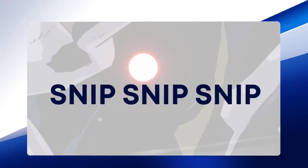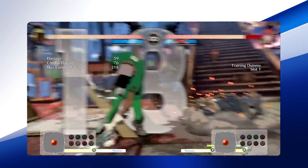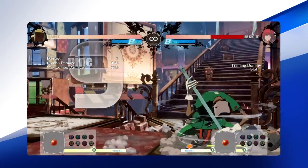Faust's command grab, also known as Snip Snip Snip, can catch opponents off guard and give them an afro to die for. Knocking opponents down on hit, Faust can summon more items, setting up chaotic moments for opponents.